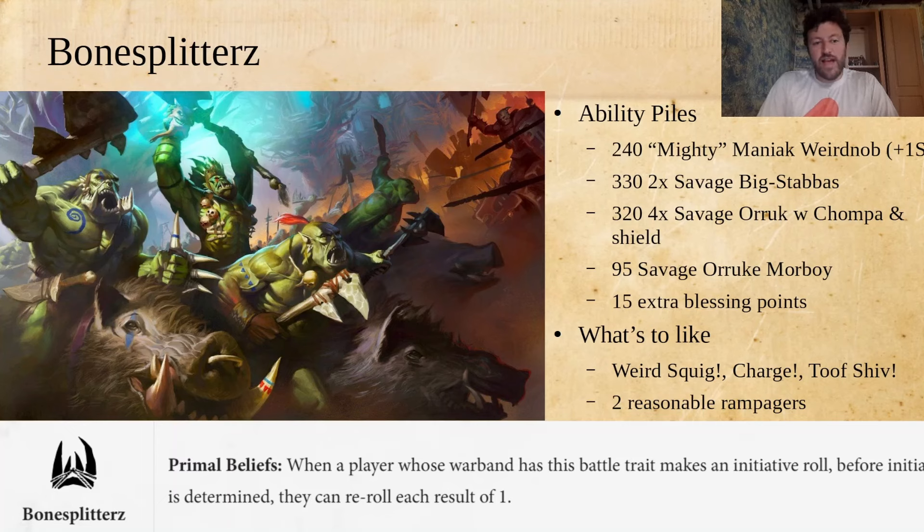Why not spend those doubles getting another dice on your Wizard Blasts? All of a sudden those blasts are kind of threatening to take over the game. Then you have Savage Big Stabas — a way for Bone Splitters to get a more respectable damage profile. Then four Savage Orcs with Chompa and Shield: very survivable for 80 points, move 4, 15 wounds. Then a Savage Orc Morboy. You can have 15 points here to put a blessing out — maybe give the Big Stabba some extra stuff.